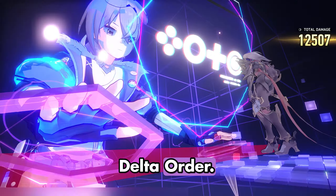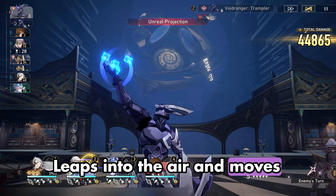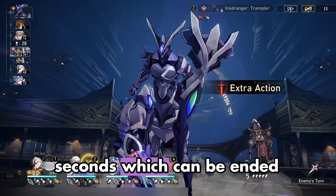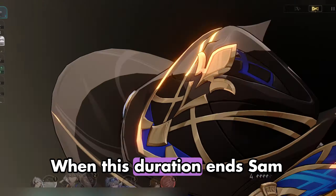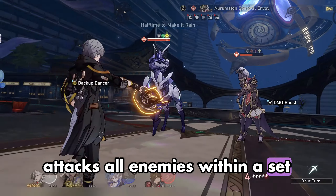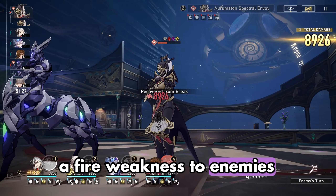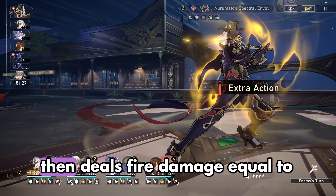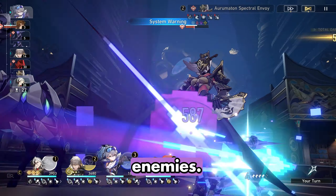Firefly's technique, Delta Order: Meteoric Incineration, version 1: leaps into the air and moves without restrictions for 5 seconds, which can be ended early by launching a plunging attack. When this duration ends, Sam descends and immediately attacks all enemies within a set area. At the start of each wave, applies a fire weakness to enemies without one, lasting for 2 turns. Then, deals fire damage equal to 200% of Sam's attack to all enemies.